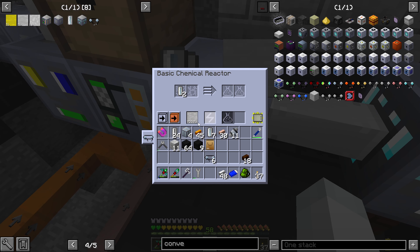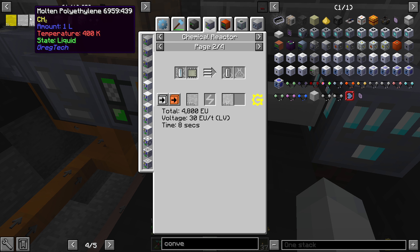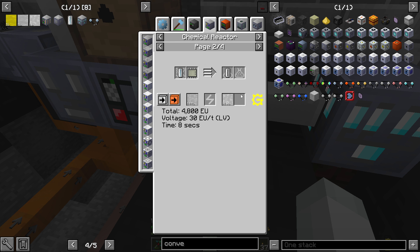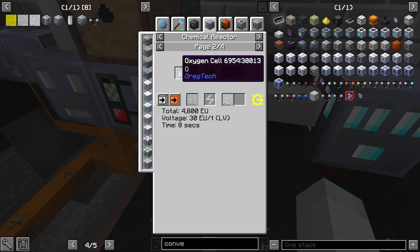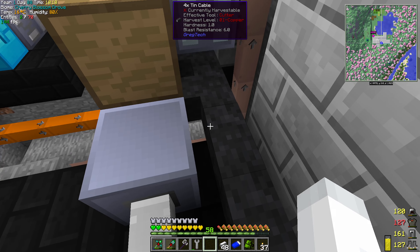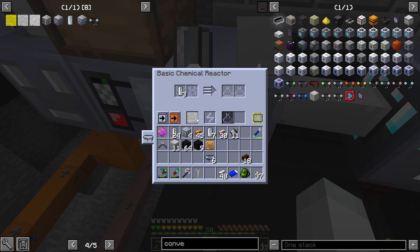This is going well — so we have the oxygen going here. Now how do we make the molten? You've got oxygen and you've got ethylene. I feel like I have everything set. Ethylene, oxygen cell, oxygen cell, ethylene — I feel like I've done a good job. Oh, I guess I didn't put this in right. That's my fault then.